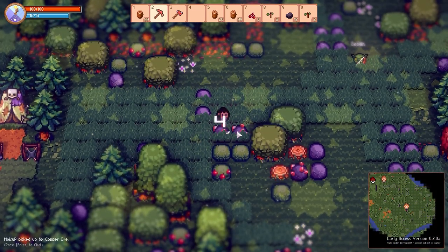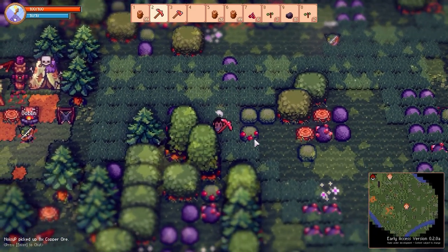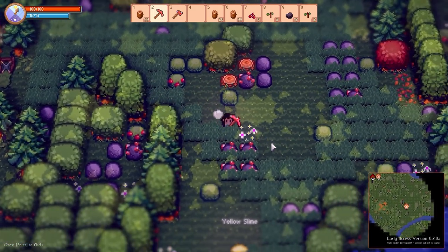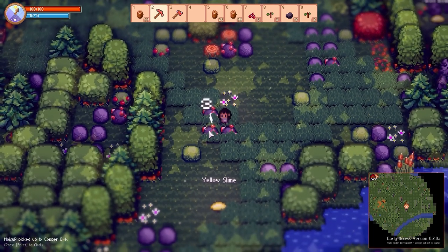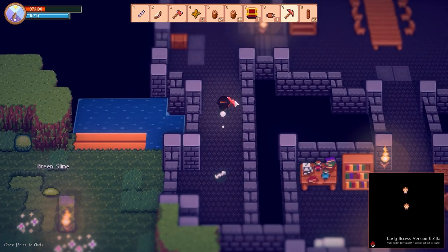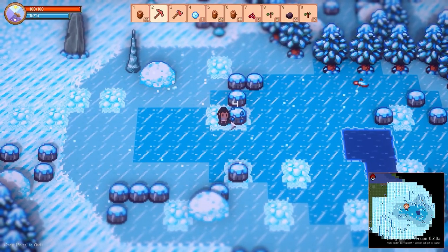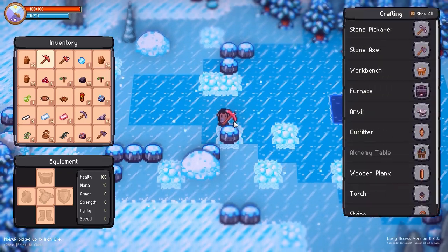To gather materials, you must head out. Adventuring on the overworld gives you plenty to see across various environments. You can mine, chop, and craft your way through the lands, which I always ended up finding something as I branched out further. The world itself is colorful with high resolution pixel graphics that gives the entire game a retro appeal. Each new environment also has a host of different materials to find as well as new enemies.